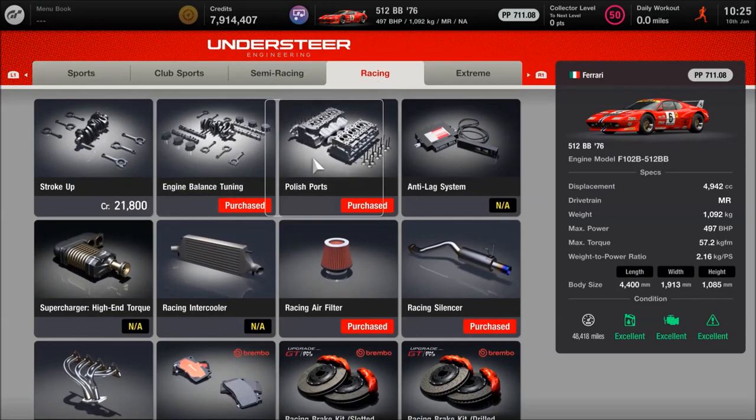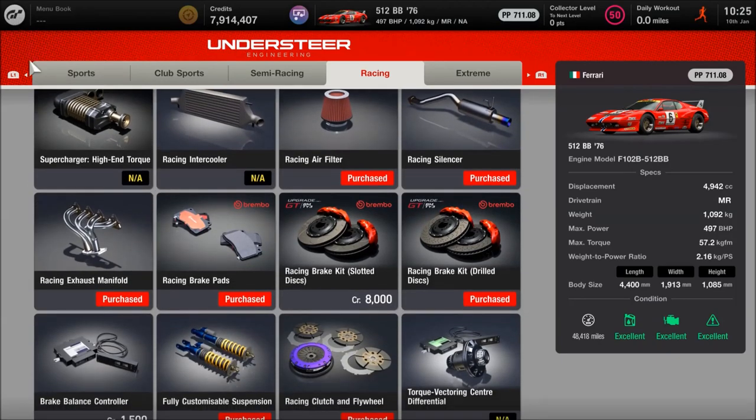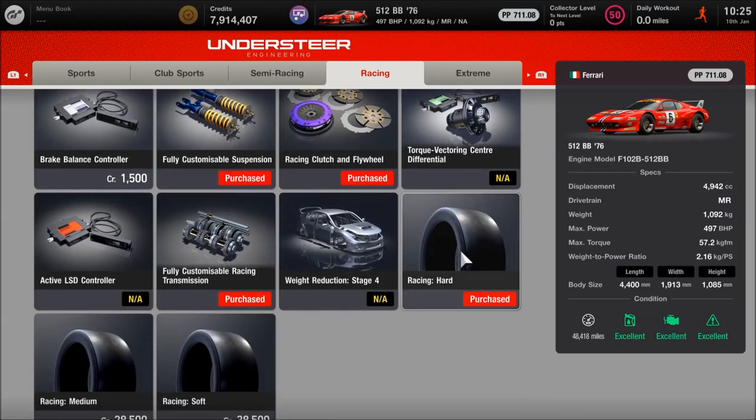As far as the racing stuff: balanced tuning, polished ports, racing filter, silencer, manifold, pads, the discs - I've gone for the drilled ones, doesn't really make any difference, go for whichever one you want. As far as the clutch and flywheel, the suspension, the transmission, and the hard tyres, those are all race spec as well, as you can see.